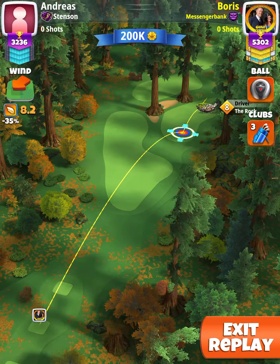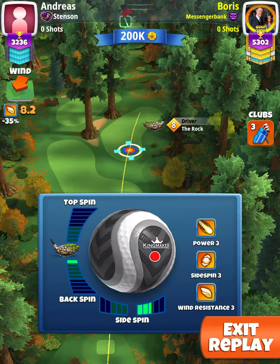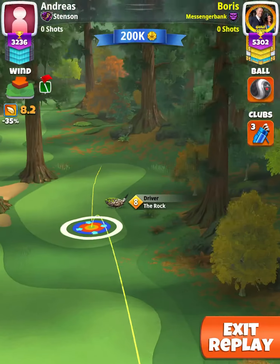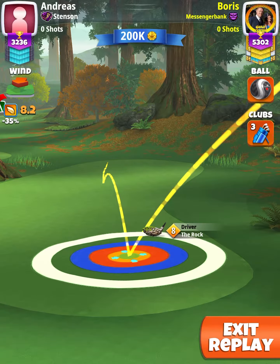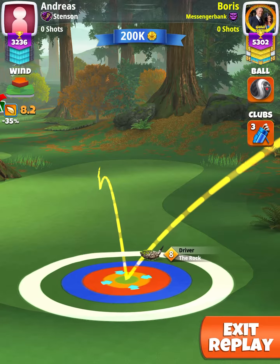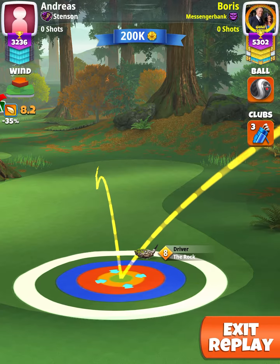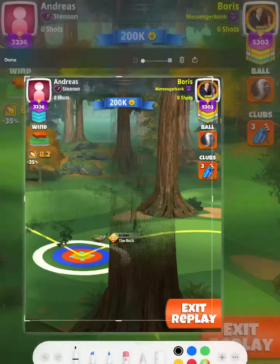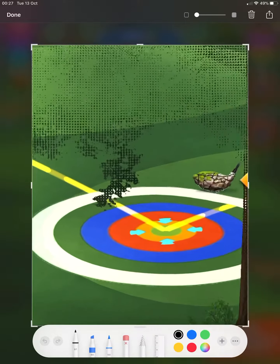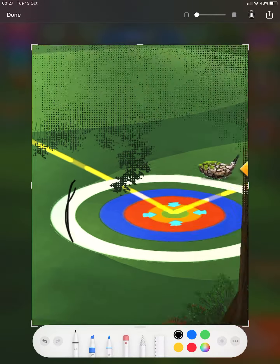Alright, it's hole number five in the expert division. The first time I played this I used the quarterback and just got up to maximum distance, so I swapped to the rock this time, just playing full right spin with no top and no backspin, and just looking for the white ring to be cutting the rough there.